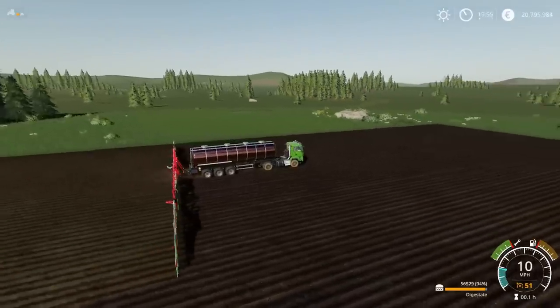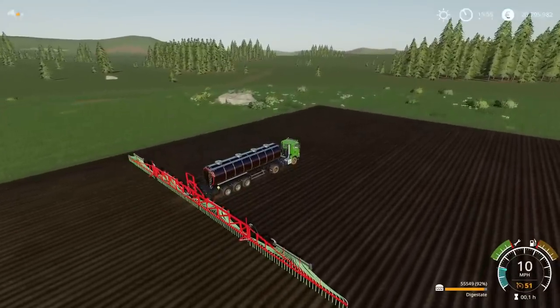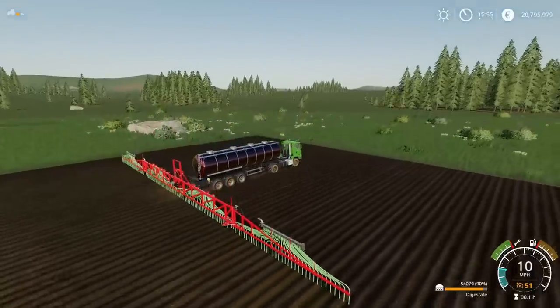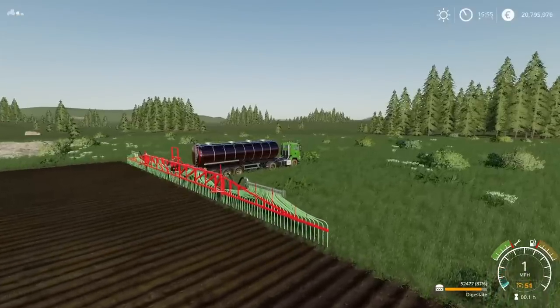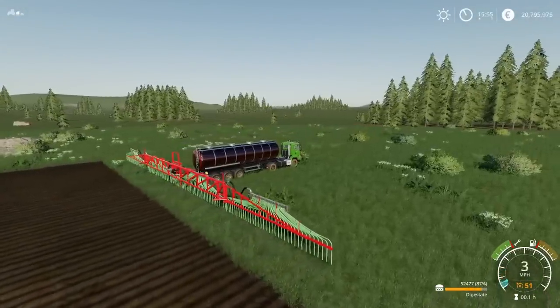You're going to need a fairly meaty tractor unit if you're doing stuff like this on hills or anything with a slight gradient, because with a 60,000-liter tanker it's obviously going to be a little bit of a challenge. But it works fine — that is bonkers! At 36 meters you're going to get through your fields fairly quickly, and the tank's not going to run out quickly. Because you've got a trailer hitch on the back as well, you could run two tankers — have one sat by the field and then just switch. I think that's absolutely fantastic.